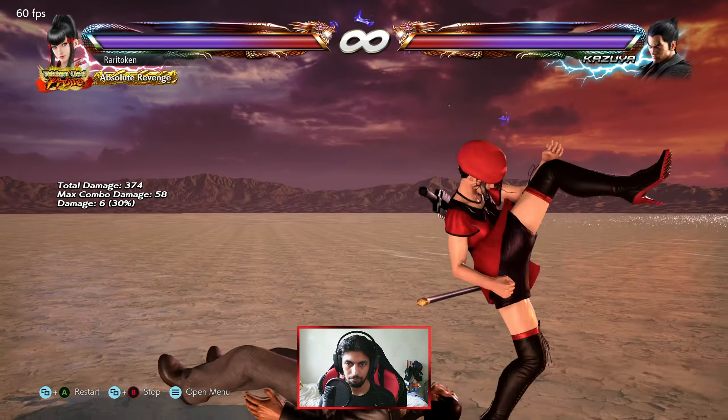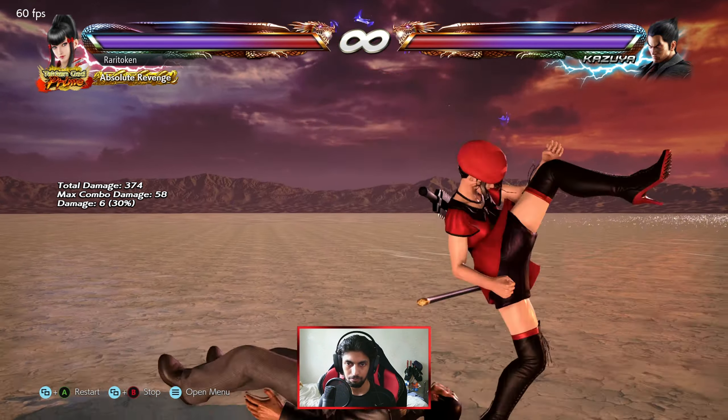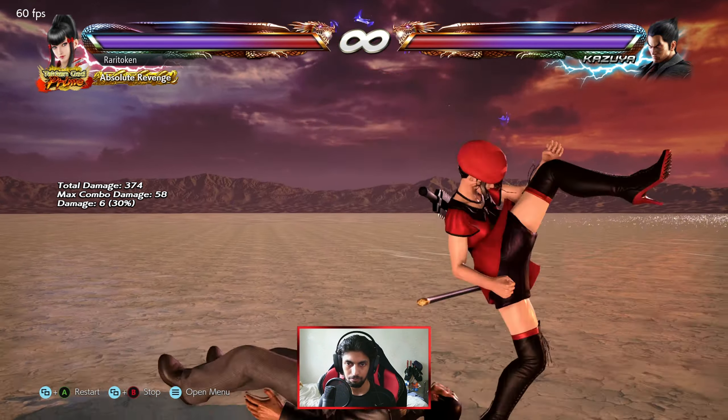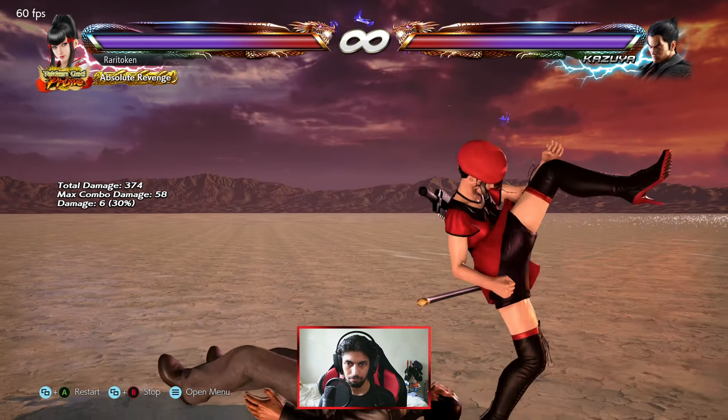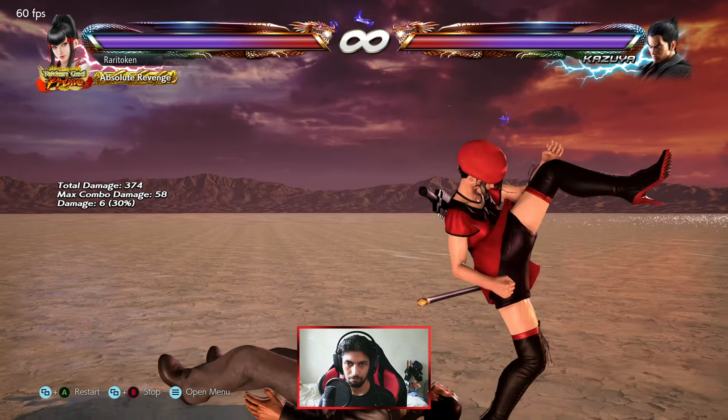There are multiple ways to execute a throw. If you want to do a throw more easily, you can buffer a button. For example, if you want to do the 1+3 throw, it can be difficult to press both buttons at the same time. What you can do is press 3 and hold it — now because you're holding 3, you just have to press 1 and you will guarantee the throw. That really helps, whether you're practicing or baiting people into your throw.